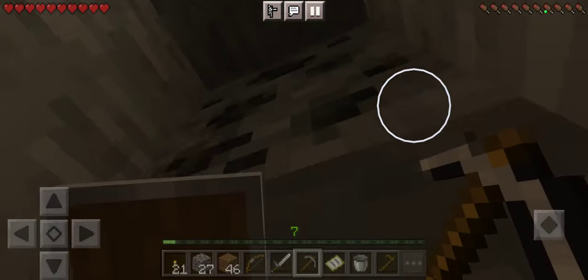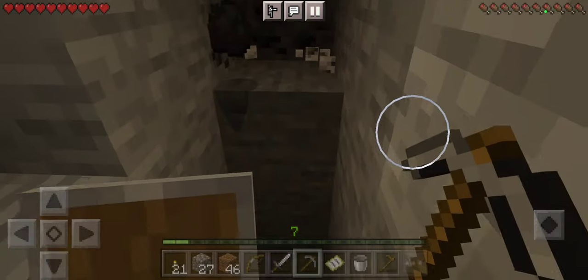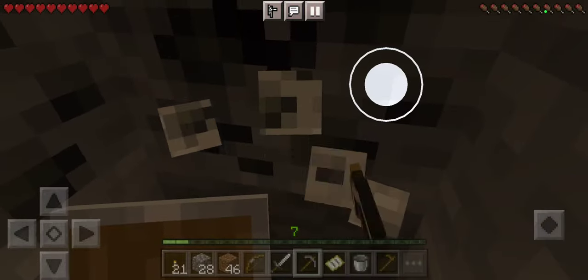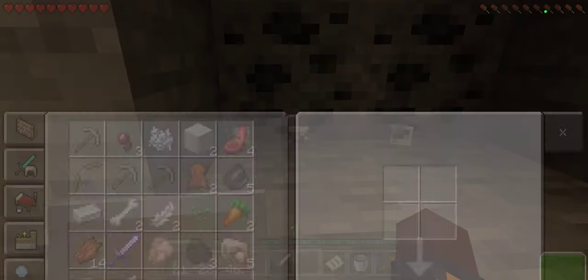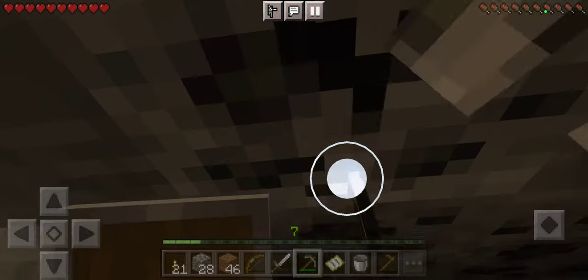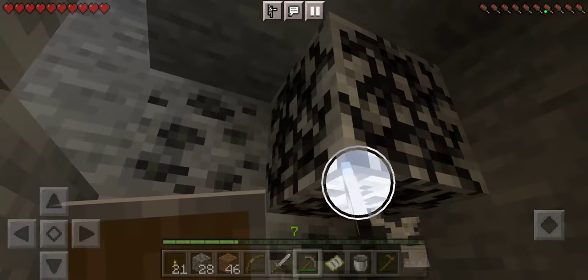I need to go ahead and — wow, pretty amazing because I was just about to say I should probably go ahead and try to find some coal so I can make some more torches. That's awesome — they found a coal vein rather. That's amazing.